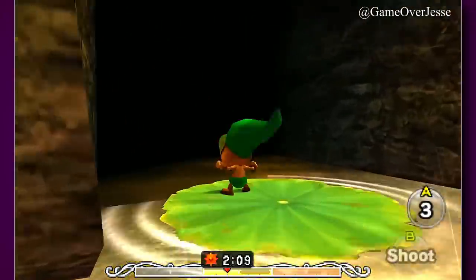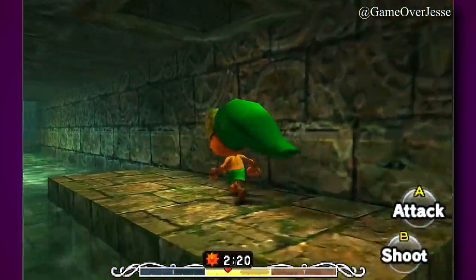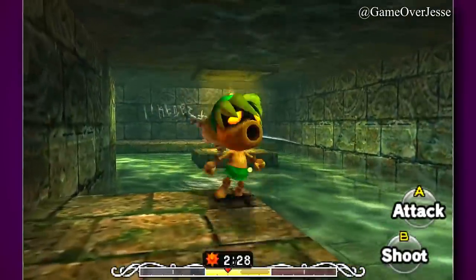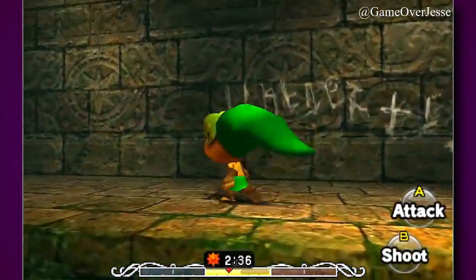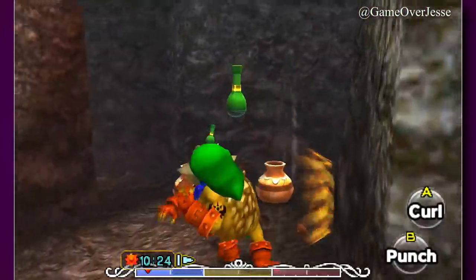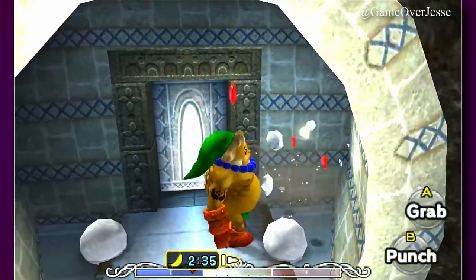The normal method of Deku Link's movement received a downgrade as well. Hopping across water will completely throw off players of the original, since Deku Link will defy physics and somehow lose all momentum as soon as his foot makes contact with the water. Goron Link now attacks faster, which kind of throws off the balancing since he's supposed to be slow but strong, but otherwise he remains mostly the same.